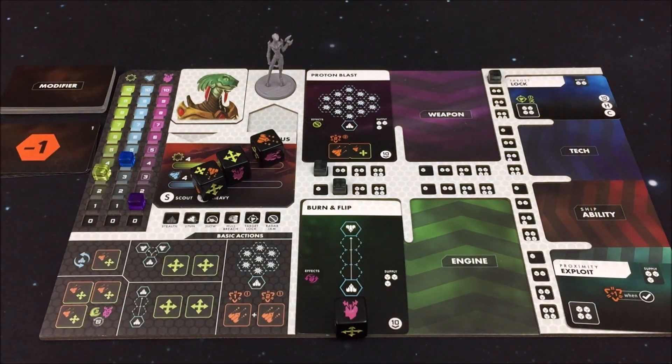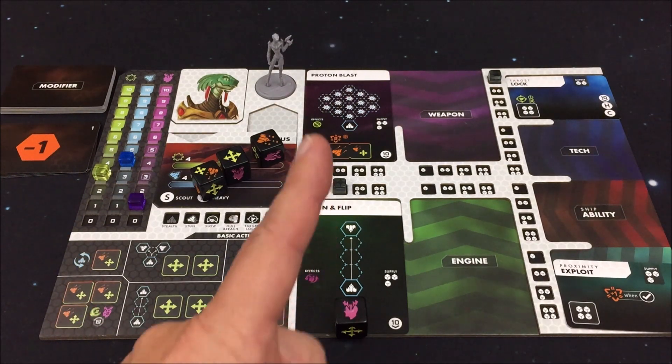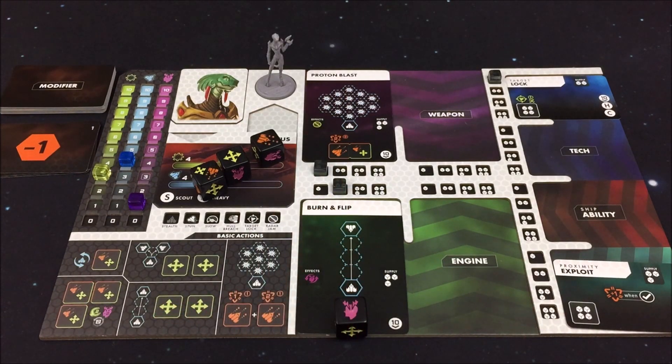Hat die Invictus jetzt wieder volle Schilde – nur die Hülle ist noch ein klein wenig angekratzt. Wir könnten tatsächlich sogar die Hülle wieder reparieren, denn eine Aktion vom Spielertableau haben wir noch nicht betrachtet: die Instanzsätze. Allerdings kostet die fast einen kompletten Zug – ihr benötigt tatsächlich drei Würfel, egal welche. Und solltet ihr einen Stresswürfel dafür verwenden, steigt euer Stresslevel nicht. Ihr bekommt folgenden Bonus: zweimal Hülle reparieren, Stresslevel um zwei senken, und den Vorrat einer Fähigkeit oder eines Waffen- oder Antriebssystems um zwei auffüllen. Ich will das aber an dieser Stelle nicht machen.